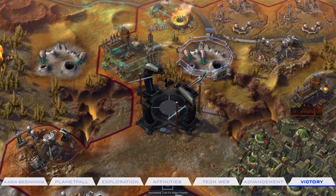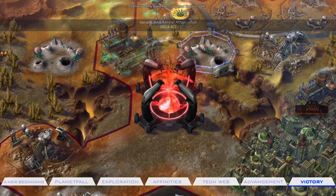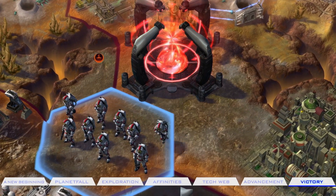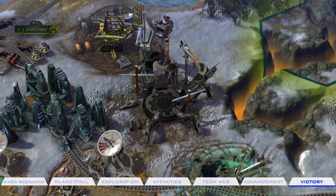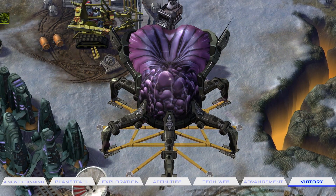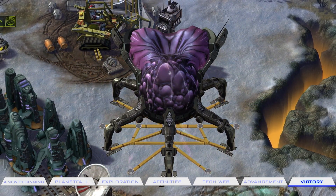The Purity Affinity wins the game by constructing the Exodus Gate, connecting this new planet to Earth — bringing refugees out from Earth to a new home in the Promised Land Victory. The Harmony Victory constructs the Mind Flower, which merges the consciousness of all living creatures with the latent sentience of the planet in the Transcendence Victory.